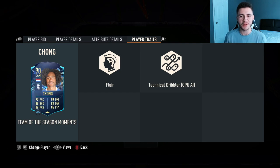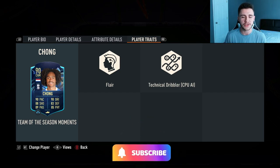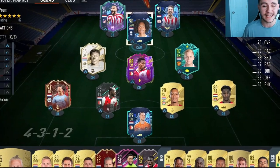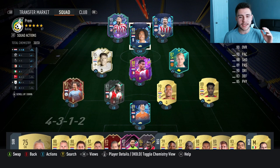If you guys do enjoy these FIFA 23 player reviews, go ahead and do me a huge favor — leave a like on today's video and also consider subscribing to the channel, it would be greatly appreciated. This is the team, boys, that we're going to be using in three games of foot champs qualifiers to test out the new Chung card. We're going to be playing him at the center forward position in a 4-3-2-1 formation. So without further ado, let's go ahead and jump into it and see how good this card really is.